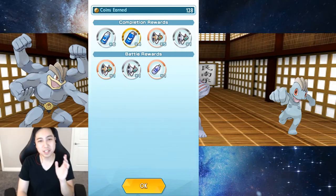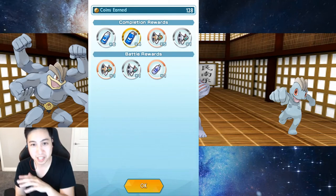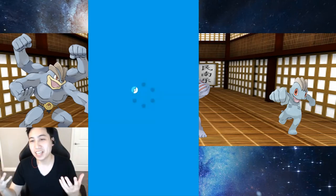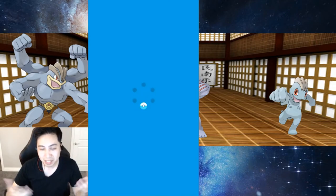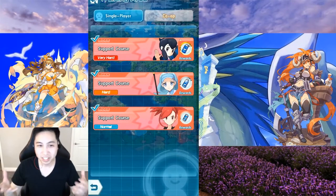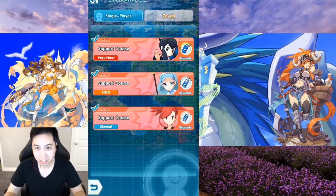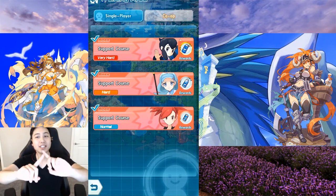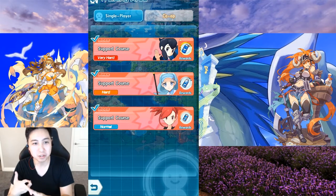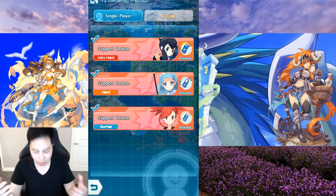After you lose a match, you get sent back to the home screen — the Pokemon Center screen. But in a gacha game, I feel like it doesn't need to be this way. If you lose, they should bring you back to the explore screen so you can try again. Or better yet, have a prompt at the end that says: retry, go back to home, or quit — and quit will just bring you back here.